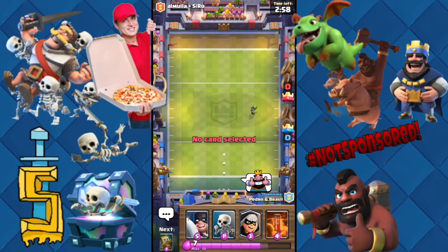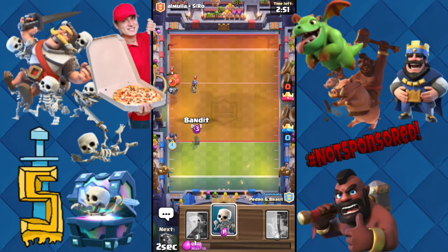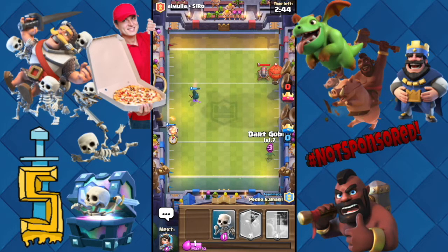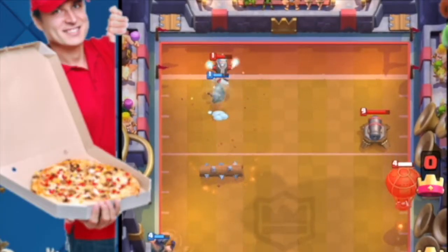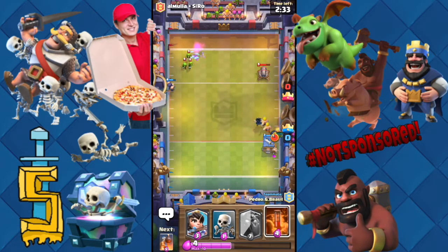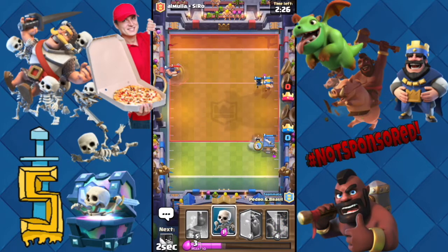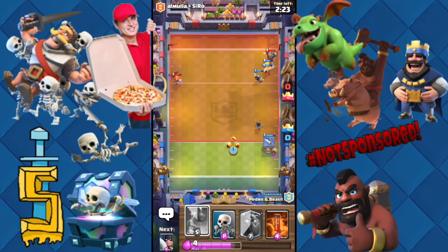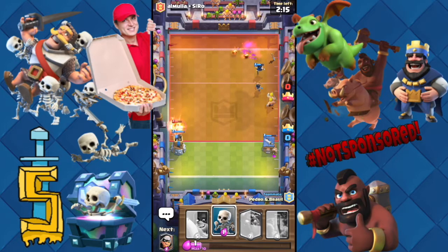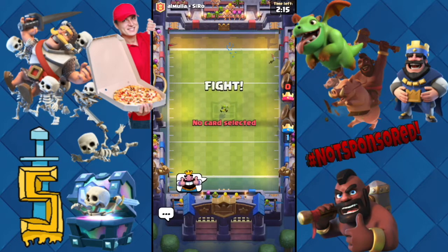Our partner's name is Pedro G Brasil. Let's get an executioner for that and a bandit - we just got everything for everything! They tried to do something but no no no. What a waste. Got a valkyrie coming - bomb tower, die valk! Fire spirit gets the touchdown - that was easy, thumbs up!